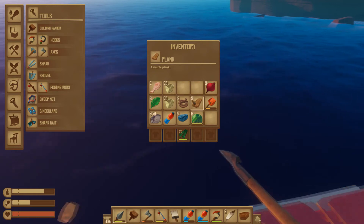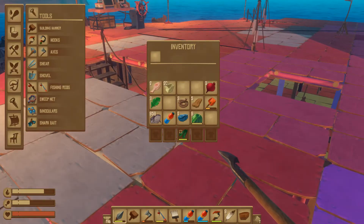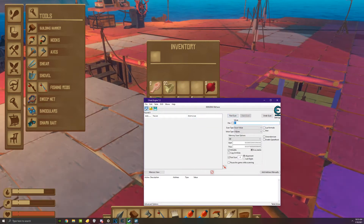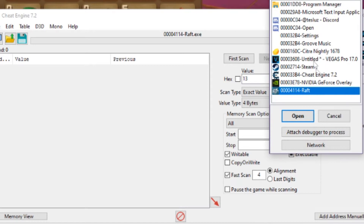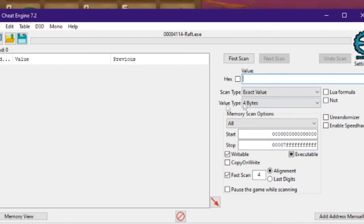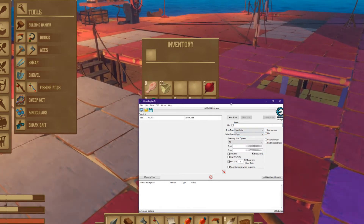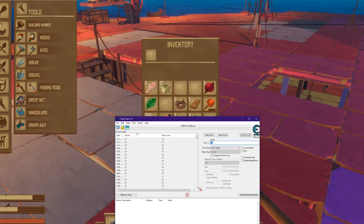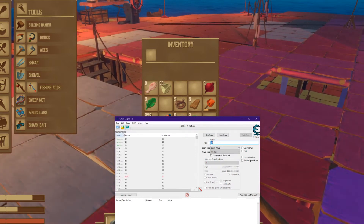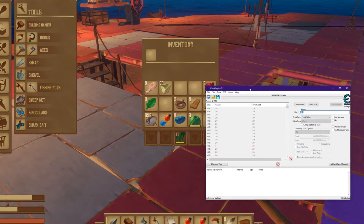Let's say I want to duplicate my plastic - I have 20. I'm gonna open Cheat Engine, attach it to the Raft process, and set the window name right here. Keep everything as game scan type, value type. We have 20 plastics so I'm gonna punch in 20, and as you can see I have 42,000 values which is a lot.